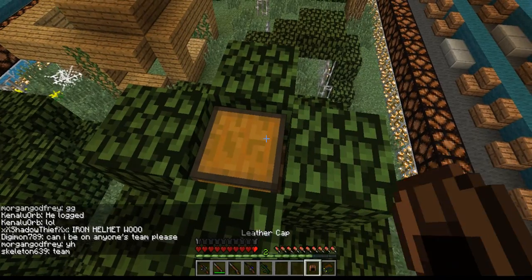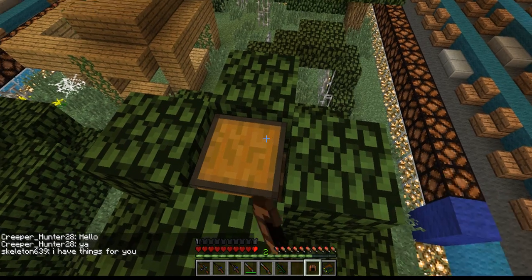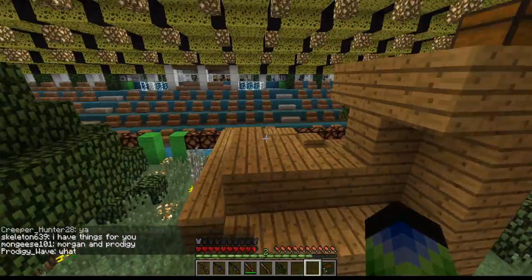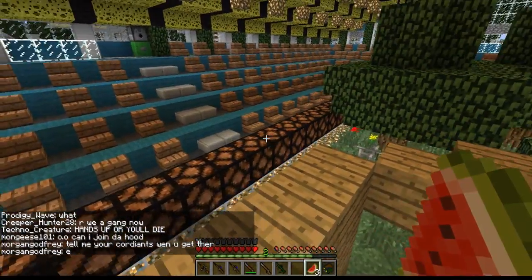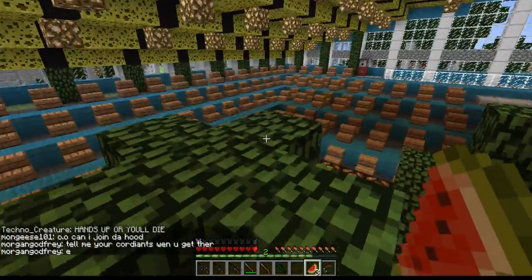Oh, we've got a hat - not bad. Another sniper. Take that even though it's not as good. More sniper ammo - we always need more sniper ammo. But we really need food. And there we go - there's a bit, not much. Won't hold us for very long, but maybe for a little bit. Hopefully there's another chest on one of these trees. Nope, don't think so.